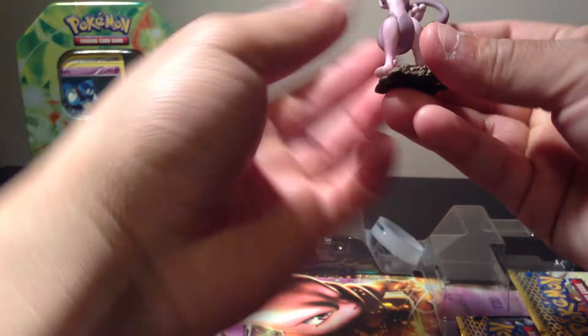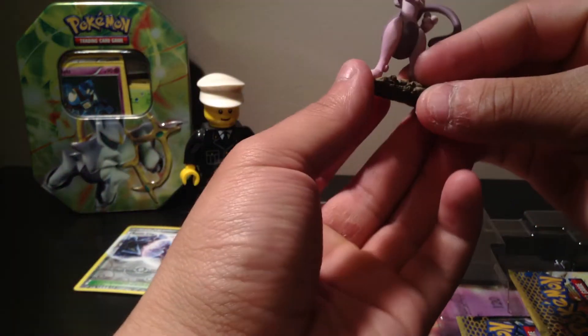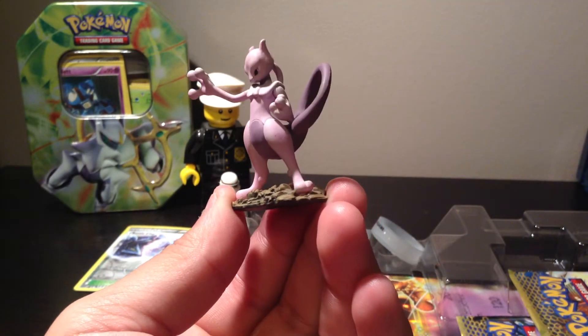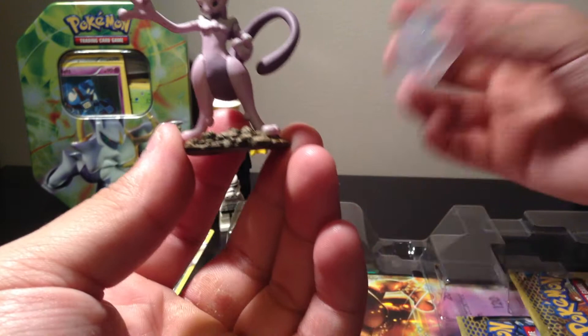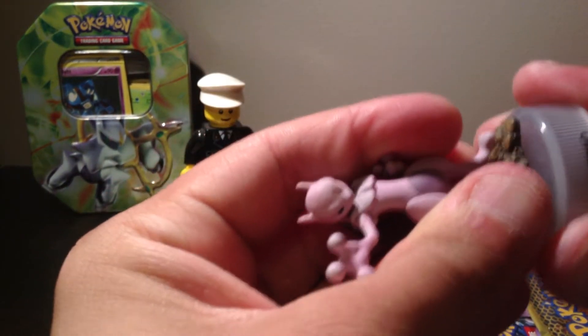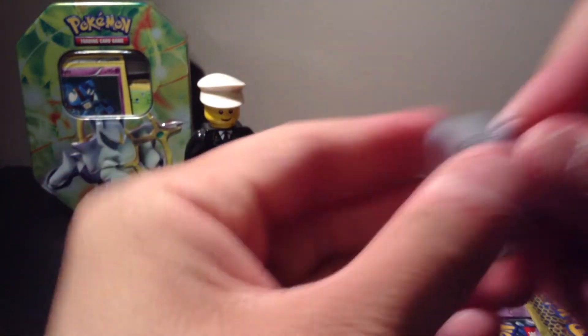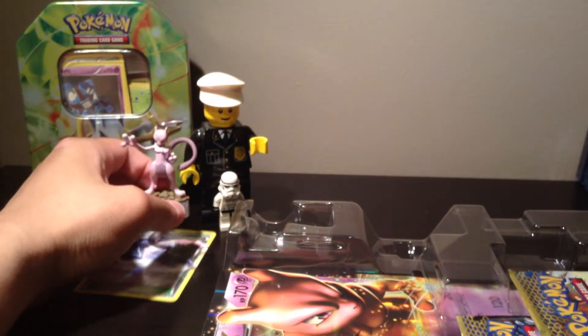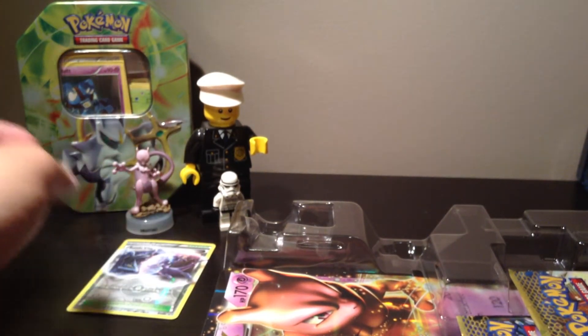Let's take a look at the Mewtwo figure — it's an awesome figure, so cool. It's got the stand here, let me just put this on. Oh, this is really hard to get on... okay, nice. Mewtwo will be here guarding his card. It's pretty cool.